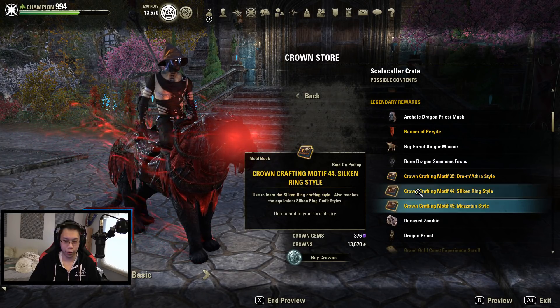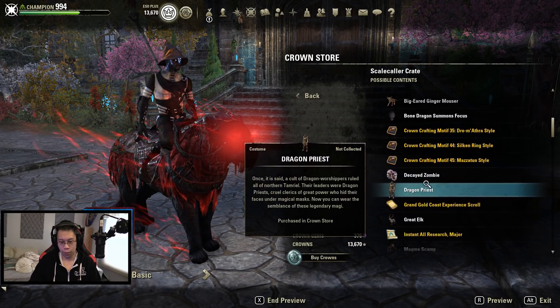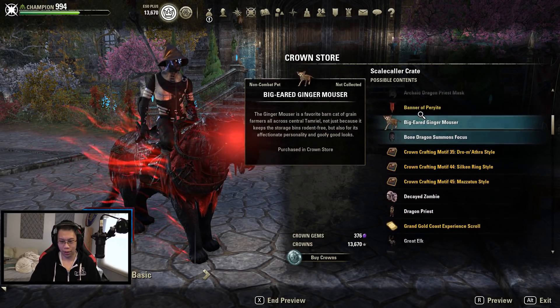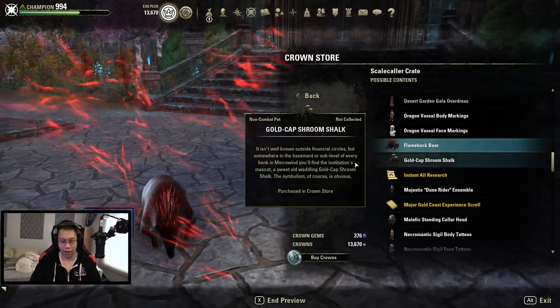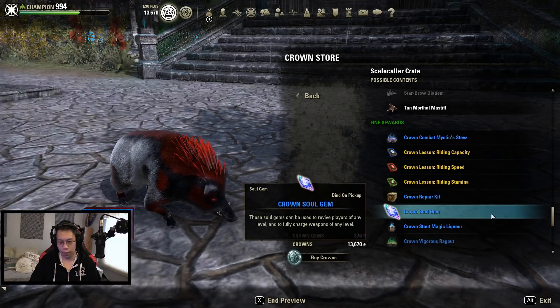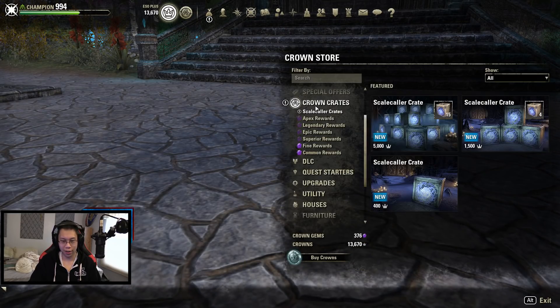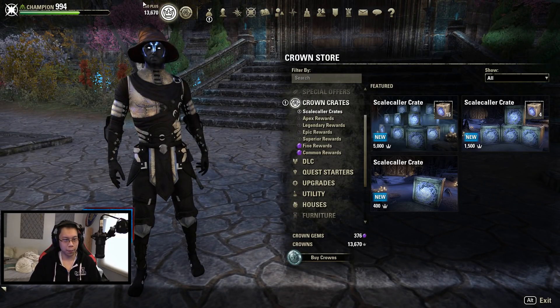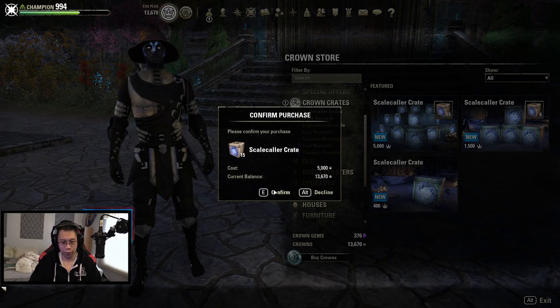The other cool stuff for this theme are the Silken Ring, Mazzatune, and Dromatha style motifs — I think I have all of these actually. But overall we're only going for one thing: if we get it, that's cool; if not, that's fine too.